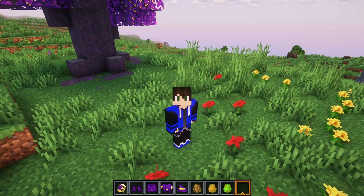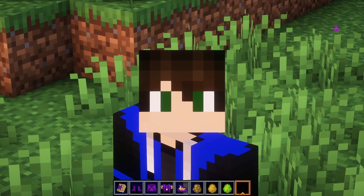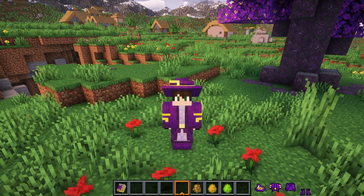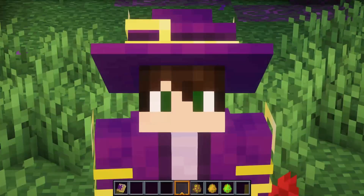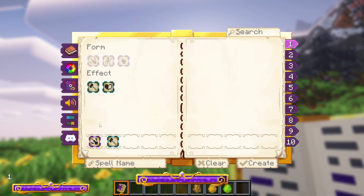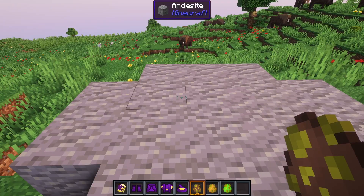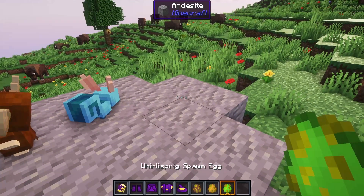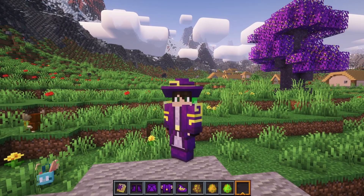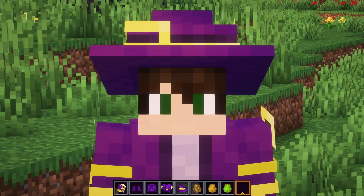The next mod on the list is another game-changing mod, this time overhauling Minecraft's magic system. I'm talking about Ars Nouveau. I've only recently started playing around with this mod, and it's one of the best magic mods out there. Ars Nouveau allows you to craft your own spellbook that you can customize to your own needs, as well as giving you the ability to craft powerful new items that can give you special effects and abilities. It even has magical creatures that can help you progress through the mod, level up your magical abilities, and do a bit of magical automation.